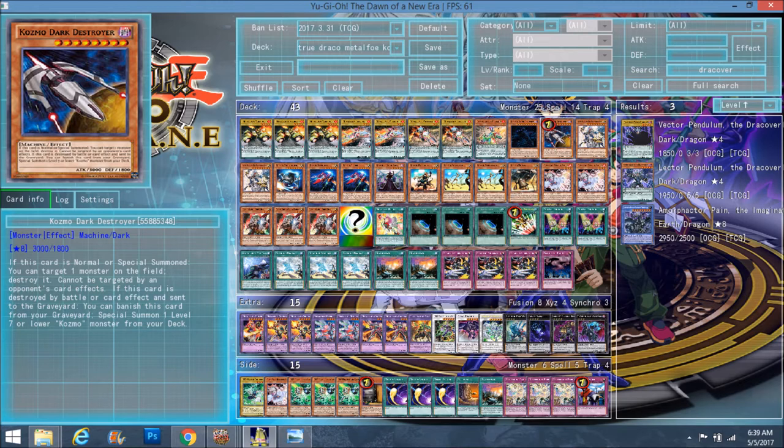Dark Destroyer was kind of the engine of the OCG build because he got you Kozmos for free. Like, let's say you had Draconic Diagram and Dark Destroyer in your hand with a Combination set — you could pop your Dark Destroyer, Special Summon Kozmo Slip Rider, and then Slip Rider could pop your Combination and search you a Metalfoes. Or you could use Dark Destroyer to get you Farm Girl or Dark Lady in case you need to be more offensive during the turn. It definitely is a toolbox using it with Draconic Diagram, which I kind of like. It was interesting to play.